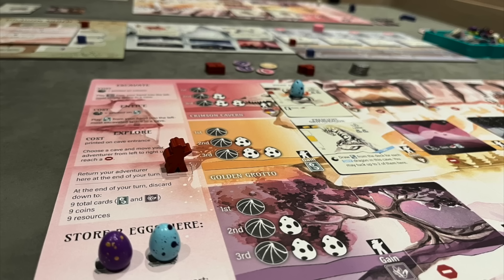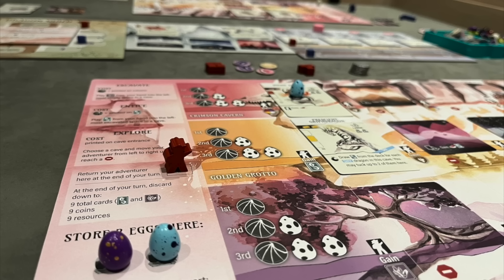I have to say, in Wingspan many people loved the information about the animals — the birds — at the bottom of the card. Here, everything is fiction, so it's not like you're learning something real. It makes sense in Wingspan. But here, there are many different kinds of dragons: cute dragons, angry dragons, small dragons, big dragons. Just so good — love it.